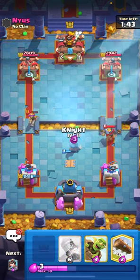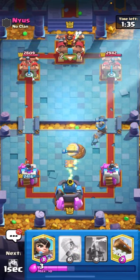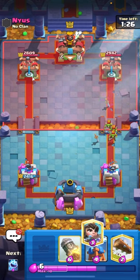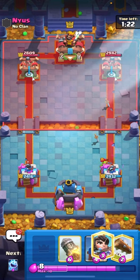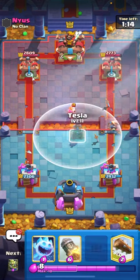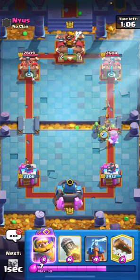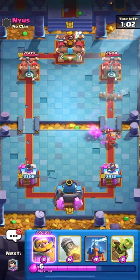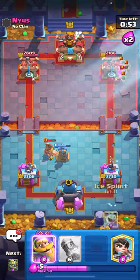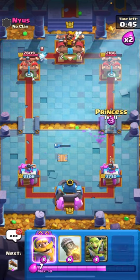I'm going to cycle a knight in the middle to hopefully pull the musketeer. I forgot what he played on my barrel — that's a huge thing, you have to recognize what they have for your barrel, what spells and counters they have. With log bait you have to play very good defense the whole game, especially classic log bait because your offense is not the best. He doesn't have goblins, he has the musketeer. I'm going to ice spirit down low, rocket if he plays his hog, and goblin gang on top.